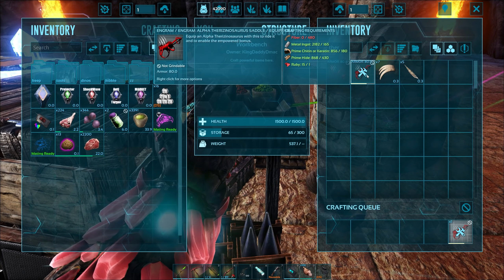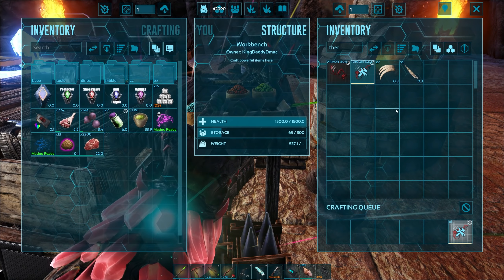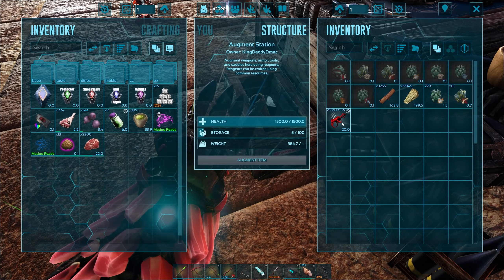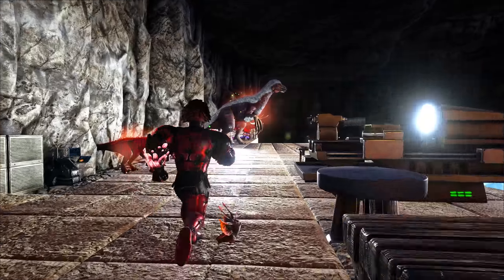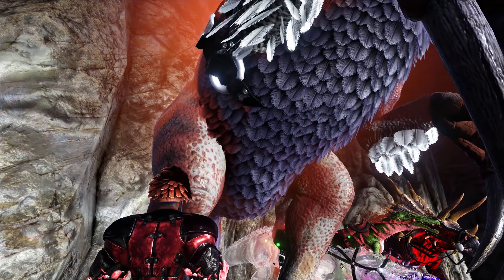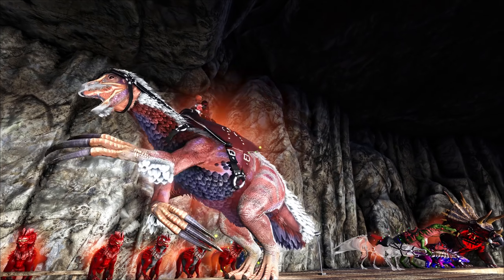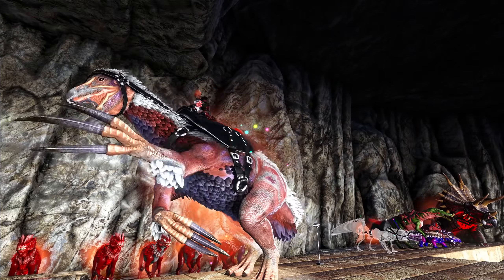We do have enough rubies that we probably could upgrade this guy — we could probably do an upgrade right away. But I'm not going to do it just yet, because if we use up all of our stuff we're not going to have enough for tomorrow. We're going to have to earn it and collect it. I'm going to get it all augmented up as high as I can — I think that's going to be 240. Very, very nice. And 240. Let's go throw on the saddle. Look at him — it is a ginormous creature. Remember, the alphas are way bigger than the vanilla variants.